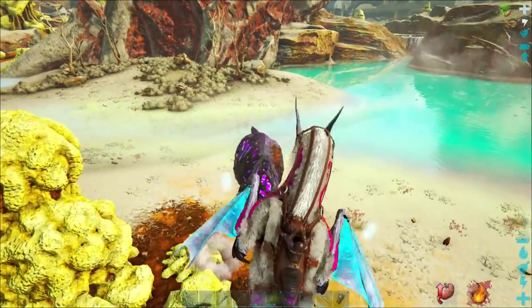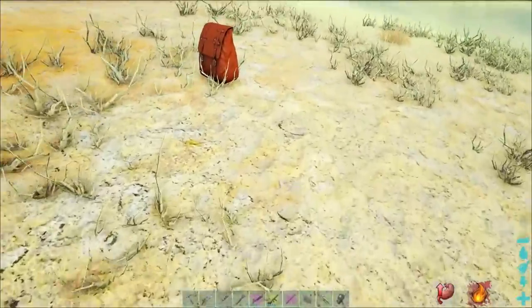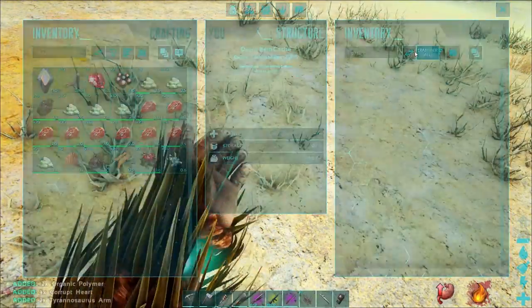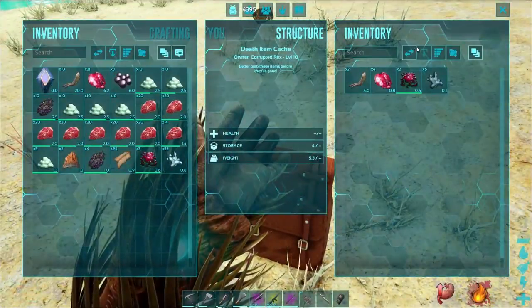The wiki states that any corrupted creature has a chance of dropping Corrupt Hearts, but I definitely find that the more powerful creatures are the ones with the much higher chance. It is also important to note that my server is at a 5x multiplier, so your results may vary.